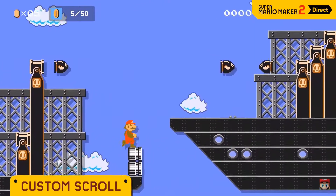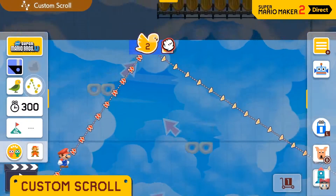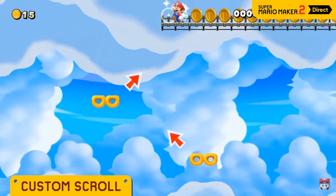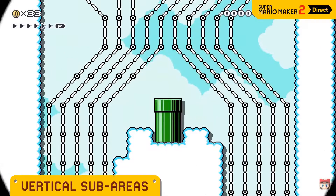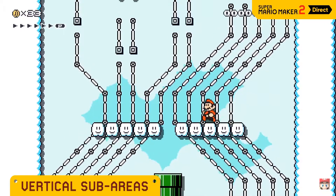The side scroller is truly customizable right down to the scrolling itself — custom scroll! In a custom scroll course, you can decide where you want the scroll to start, adjust its trajectory, and set the speed at each point. You can have it go straight and smooth, then change direction, go faster — you can even create vertical sub-areas, and the auto-scroll feature operates vertically in here.